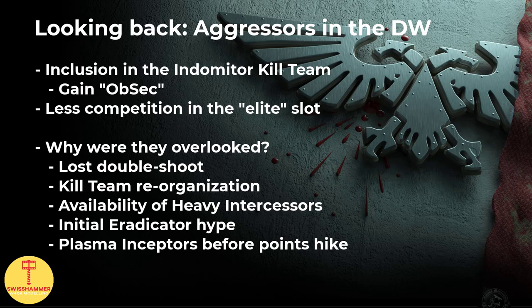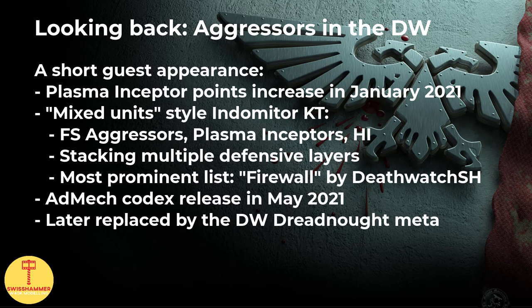Aggressors just couldn't compete in that kind of environment. There was a brief moment after the Plasma Inceptors points increase back in January 2021 and before the Admech Codex release in May 2021, during which you could run a mixed-unit-style Indometer Kill Team with 2-3 Flamestorm Aggressors, 3-2 Plasma Inceptors, and Heavy Intercessors. Supported by multiple defensive layers, Dominus Sieges, Deathwatch Librarian powers, and an Apothecary, this was a powerful midfield bully unit, immensely difficult to shift — no small thanks to the Flamestorm Aggressors punishing charge attempts with Overwatch and their Power Fist equivalents. This setup became most famous in Deathwatch SH's Firewall list, though it never made the big international breakthrough in competitive play.